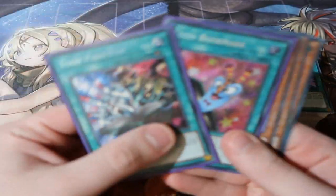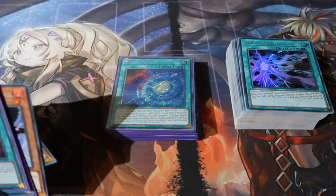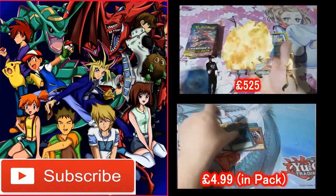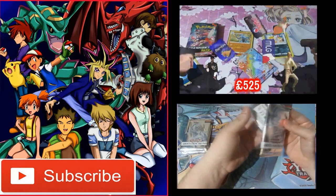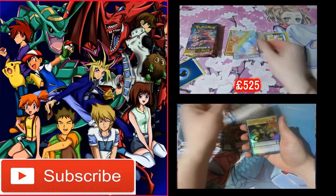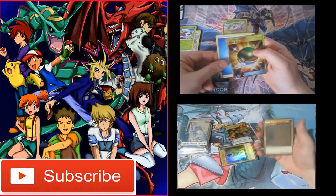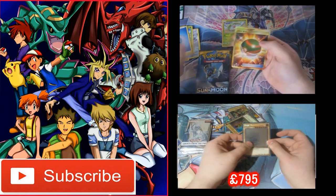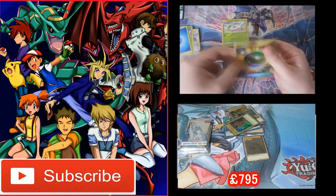That is a really good box in my eyes — finally got those two toon cards, get in there! I don't have a clue what the values are but I'm sure they'll pop up. Oh my god — we got him, we got him! Oh my god — oh my god!